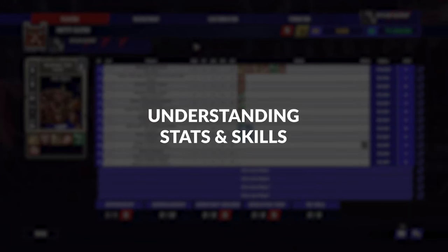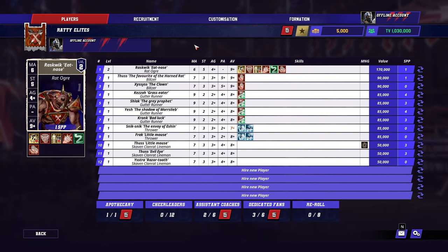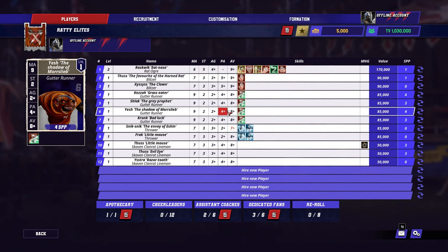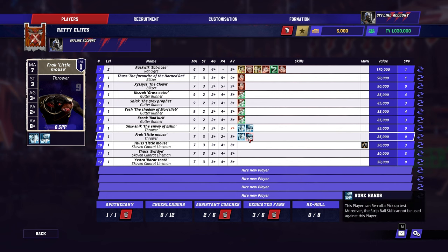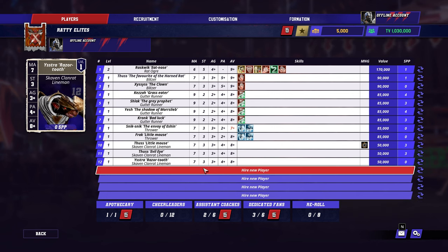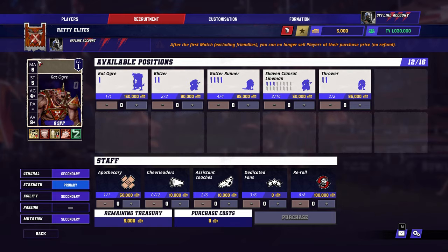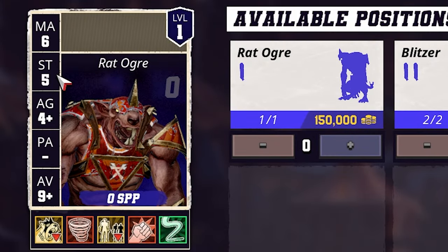Understanding Stats and Skills. Your player's stats and relevant skills are the very foundation upon which your decisions should be made, and while we'll discuss the process of building and upgrading your team in greater depth in the next section, it's essential to first understand what these stats are and when they're relevant.